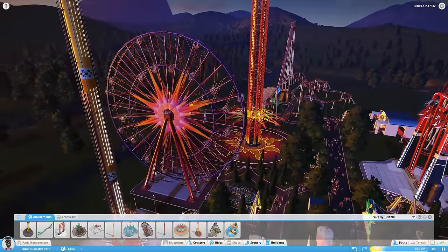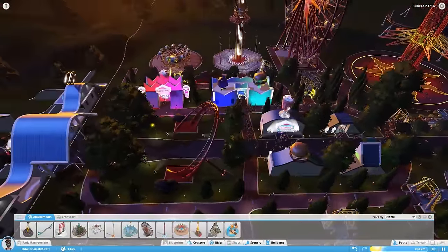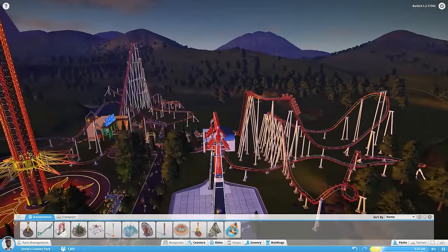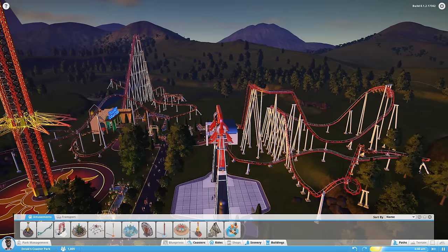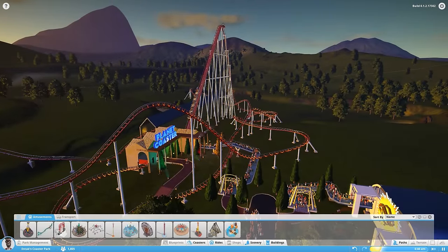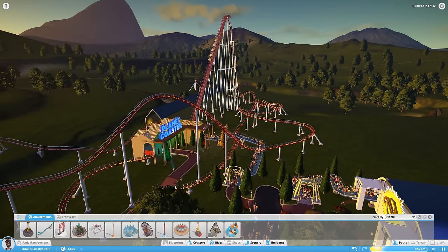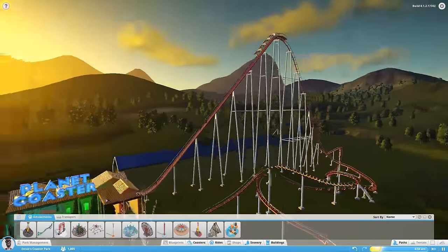Welcome back to Planet Coaster. Today we're going to be working on some coaster building. Originally I was going to make nothing but rides from Cedar Point, but the problem is I can only find so many schematics and point-of-view videos and ride cams. I can't really figure out everything I need for certain coasters — like I really wanted to make the Raptor, as well as a corkscrew, and maybe Millennium Force, but I can't find complete schematics for some of them.